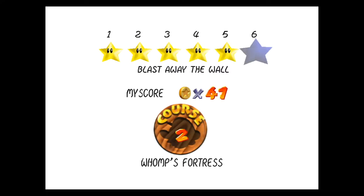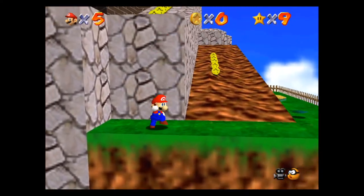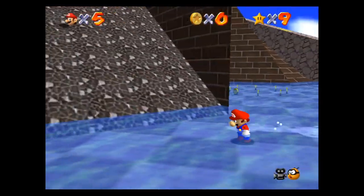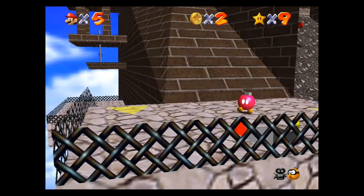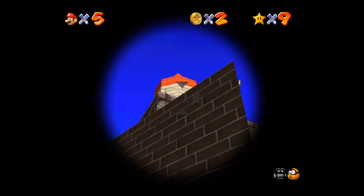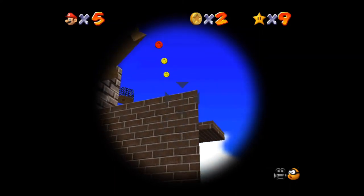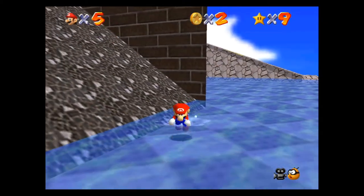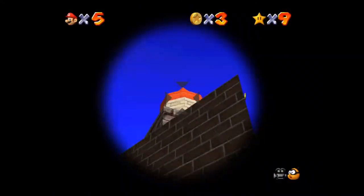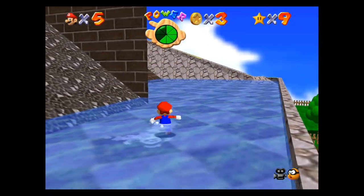'Blast Away the Wall' — this one is very easy and simple if you know what to look for. It's literally over here: there are two walls right next to this cannon. You just shoot yourself out of the cannon into the wall and hit it. From here you can see the crease on the wall. You just shoot yourself at that wall and hit the corner — boom, there you go. It does take a little bit of damage depending on the angle you hit it.